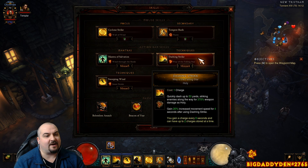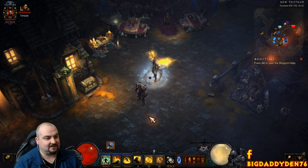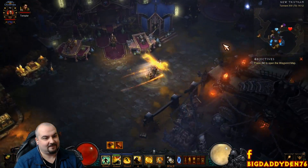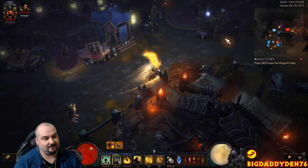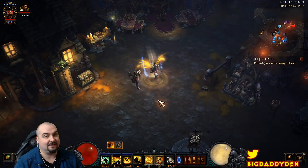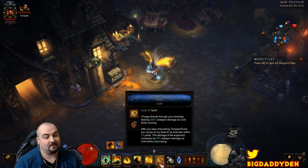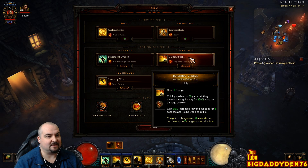Next skill is Dashing Strike with the Way of the Falling Star rune. Dashing Strike is absolutely fantastic for speeds — it gains 20% increased movement speed for 4 seconds after use, and it's on a really short cooldown. It just gives you so much movement speed. With any GR speed build you want to get to the elite pack as fast as possible, so Dashing Strike is fantastic. And we don't need to cast Blind manually to proc the bracers anymore, because that's handled automatically by Cyclone Strike Wall of Wind.